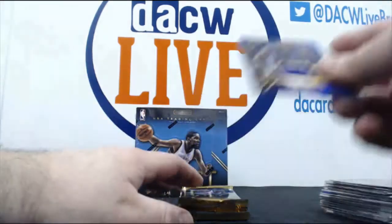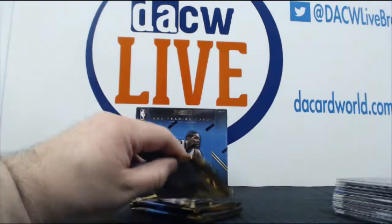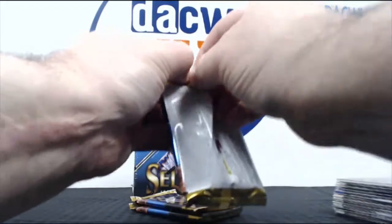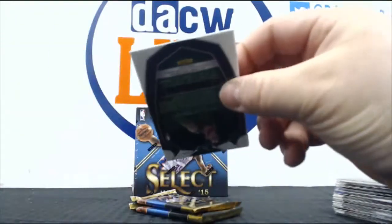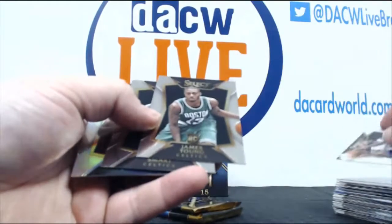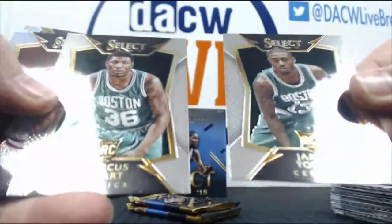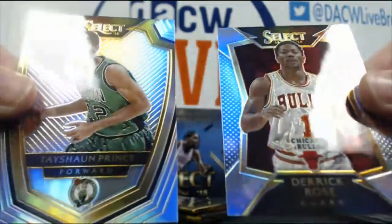They're cool cards. You have to appreciate that — depending on why you're buying the cards — at least when they're cool looking, even if it's not the greatest hit, at least they look really sharp. We've got a couple of Celtic rookies here — Smart and Young — and Tayshaun Prince and Derrick Rose prisms.